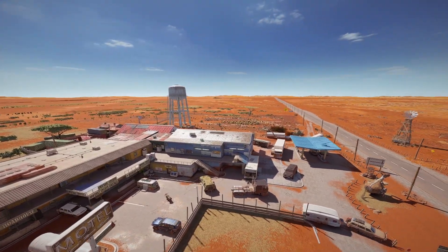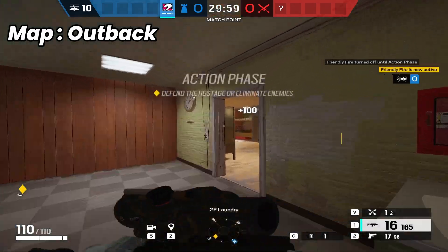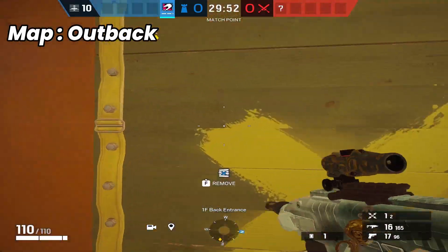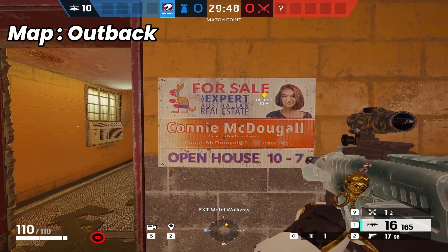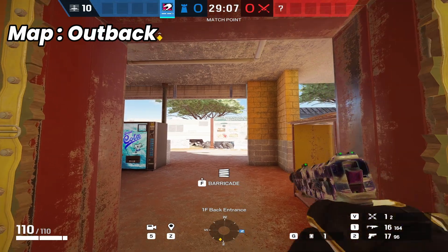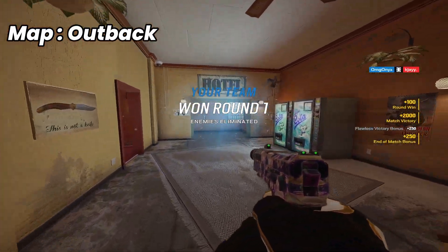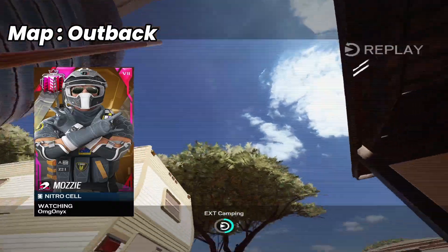We're on Outback and we're going to be playing more C4. We're going to do the Coney McDougall — I made this up. As soon as the round starts, pull out your pistol, launch it, and it's done. Easy — now it's a 5v4 off rip.